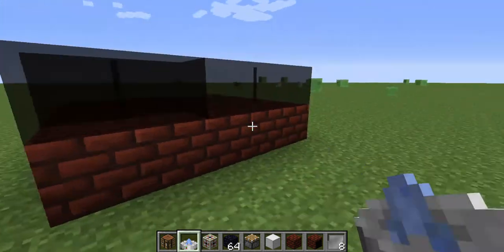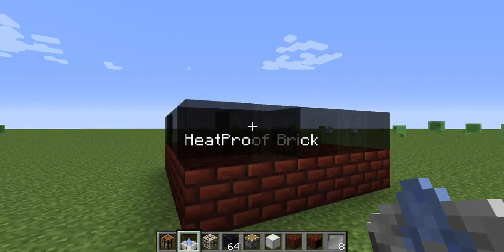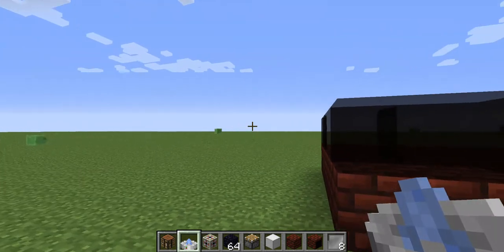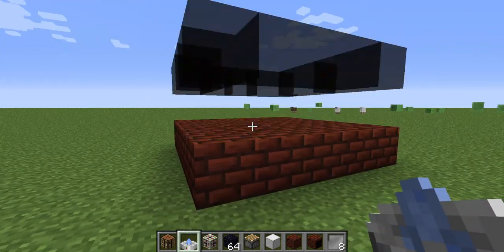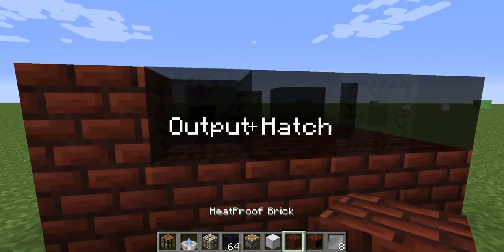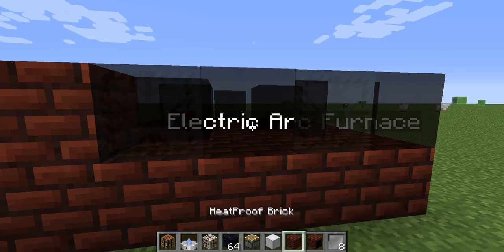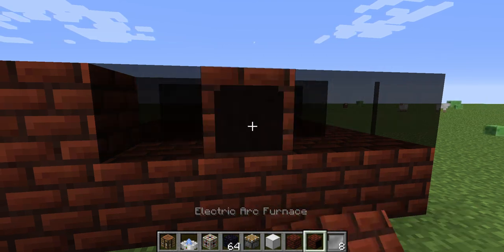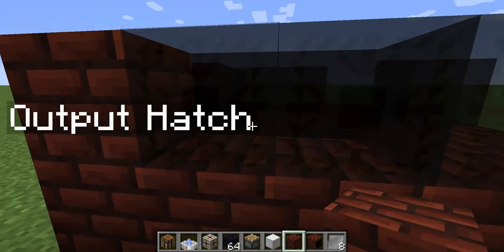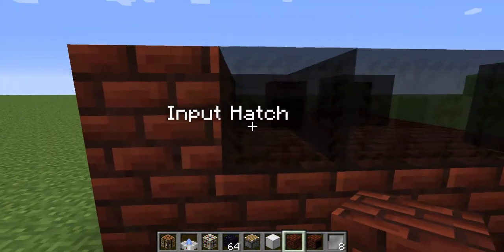That you make again with your button to go into this. Like I said earlier, I use shift for that and scroll up. So heatproof brick — here again. Input hatch, electric arc furnace. That's that — I'll show you later how to make these bricks. And input — okay, that I don't need — you can set that also.